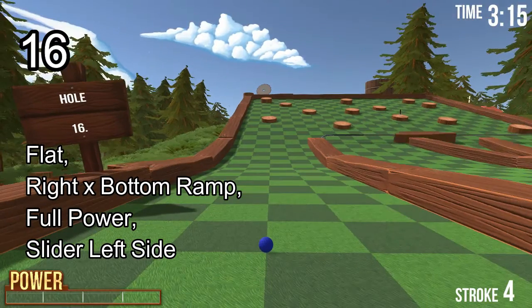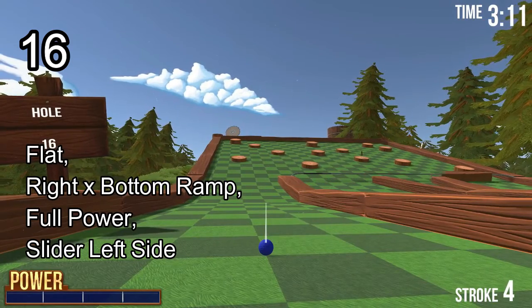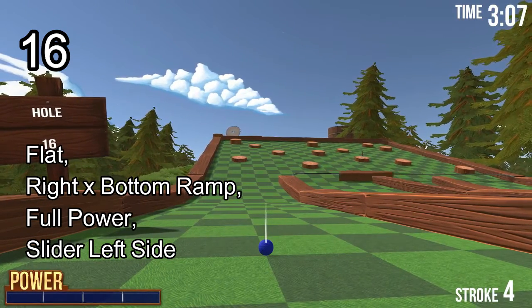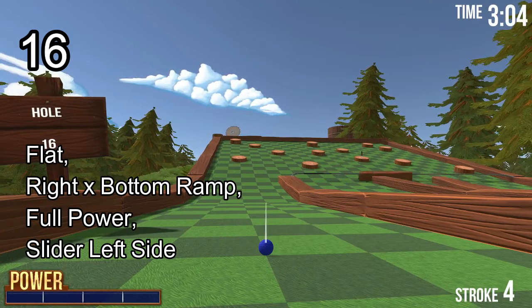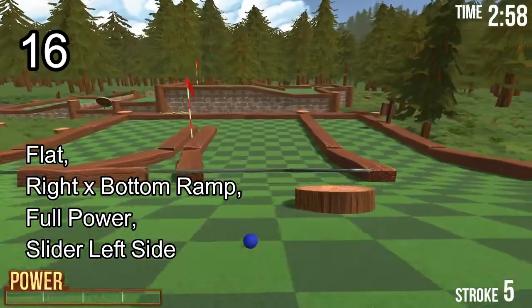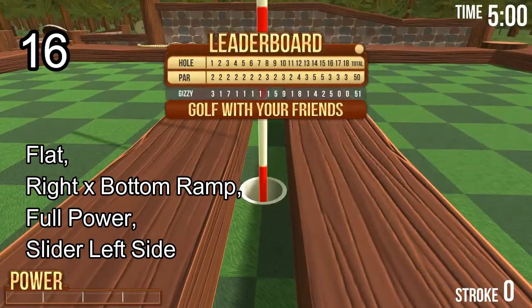Hole number 16. Not that hard. Go flat and full power — aim to cross at the bottom of the ramp. Release when the slider gets to the left-hand side. You'll bounce off and go in. If you miss slightly the slider will knock you in.